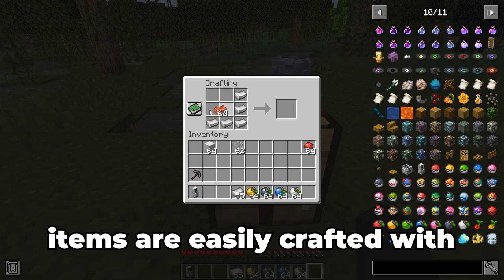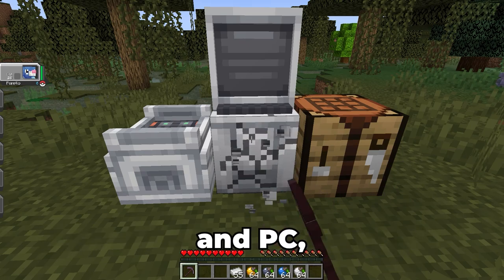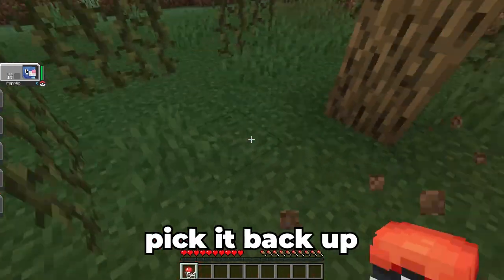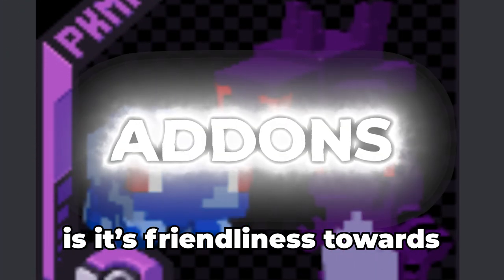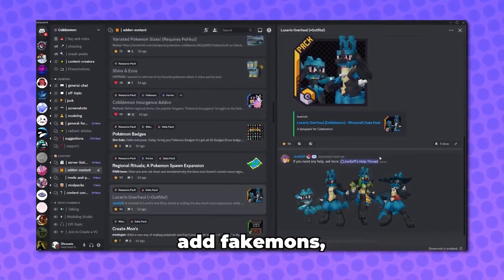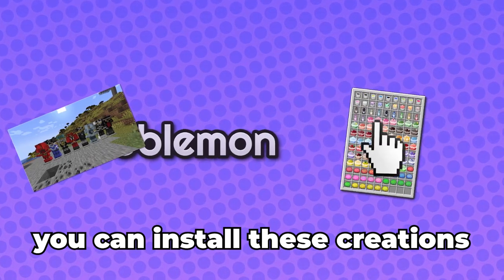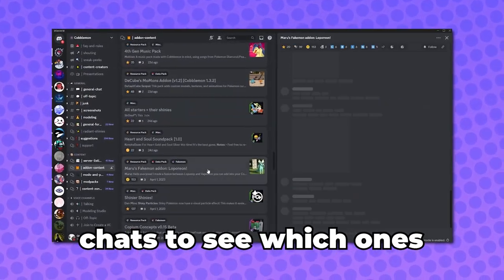Items are easily crafted with basic resources and take fewer steps to get than the ones in Pixelmon, especially the healing station and PC, which when broken with a pickaxe can be picked back up and doesn't waste the materials you used to make them. Also, if you throw a Pokeball and miss your target, the item won't break and you can pick it back up, unlike in Pixelmon. The biggest benefit Cobblemon has is its friendliness towards other Minecraft mods. If you head over to their official Discord server, there's a section called Content where users are able to add fan-made mods, custom skins, randomly generated structures, and much more through add-ons. So if the base mod isn't giving enough satisfaction, you can install creations that people outside of the dev team have made. I recommend you browse through the individual chats to see which ones you want to use.